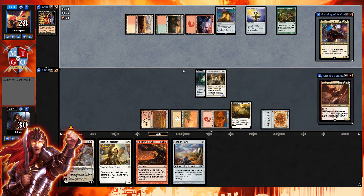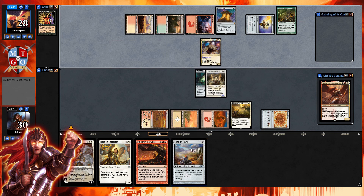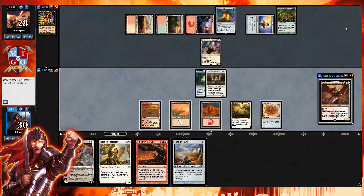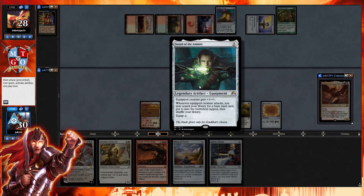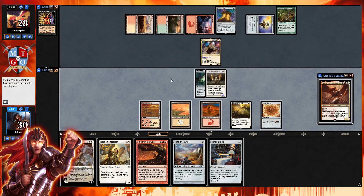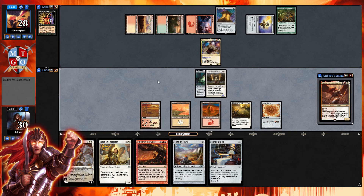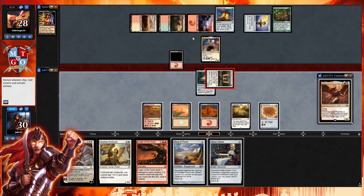We have Anger of the Gods and that's a good way to take care of Joda. Let's push in with Stoneforge Mystic, then grab a Mountain entering the battlefield. If our opponent wants to offer any blocks we might get in for two damage, but either way we're going for Anger of the Gods. Let's go for Anger of the Gods — three damage to each creature, exiled — that's going to exile Stoneforge Mystic and exile Joda.